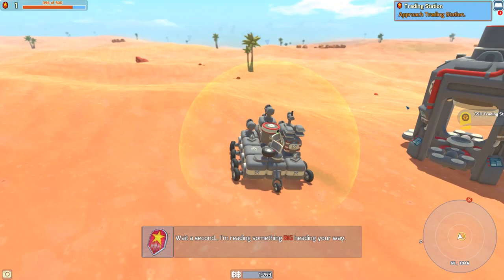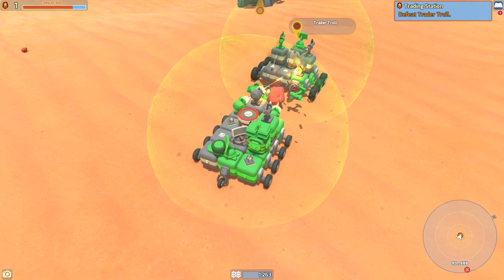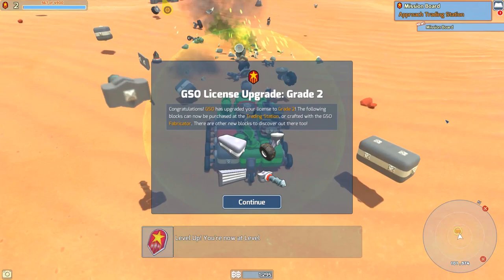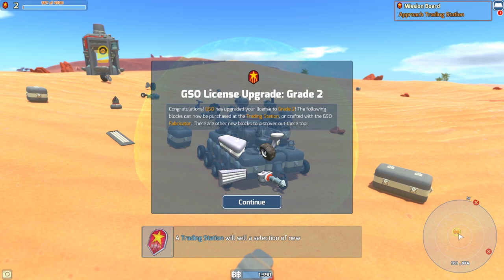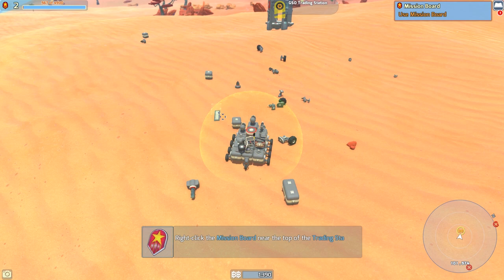We found the GSO trading station! 'Trading stations are public bases where you can earn money and buy blocks. They are indestructible and usable by all prospectors.' Oh, something big heading our way — oh dear. I'm not even remotely ready for this guy. Holy moly. Come on, get him! This is straight-up battle. I think we got him — we got him! GSO license upgrade! The following blocks can now be purchased at the trading station or crafted at the fabricator. Look at all the glorious blocks!